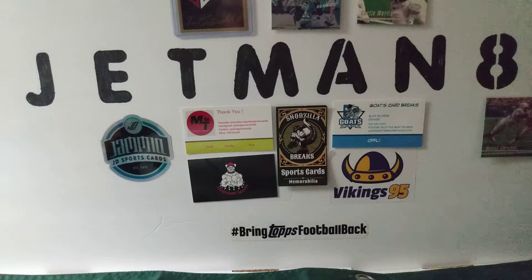Here are the ones I'm missing: the red and blue retails — I believe there's still retail — snake skin, the hyper out of 175, the red wave out of 149, the red shimmer out of 35, camo out of 25, gold out of 10, no huddle neon green out of five, the green shimmer out of five, the gold vinyl out of five, and the black one-of-one.